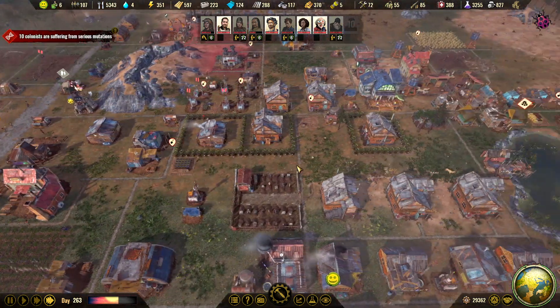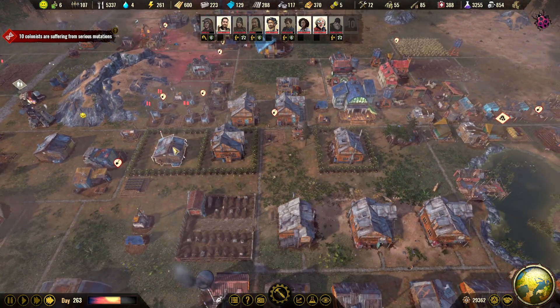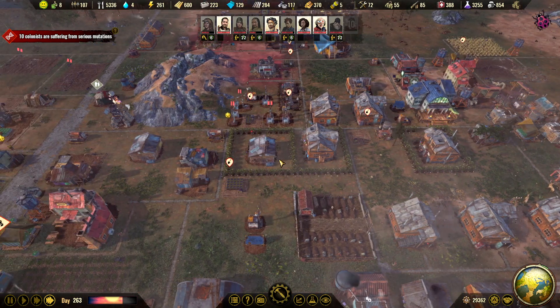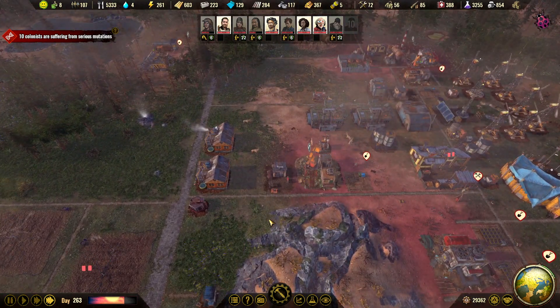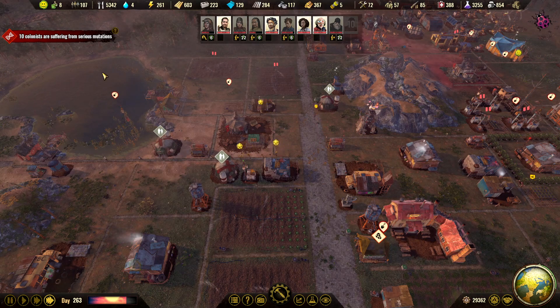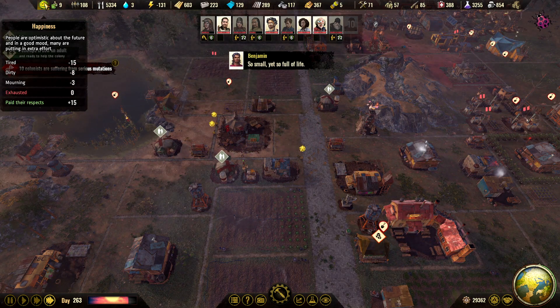Some are dirty but we have three saunas now. If we upgrade the houses they will have indoor toilets so they don't need to use these, but we could definitely build a couple more outhouses and upgrade them. I'm not sure if that will help — yeah, minus eight dirty.